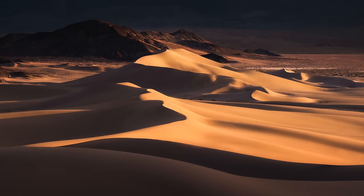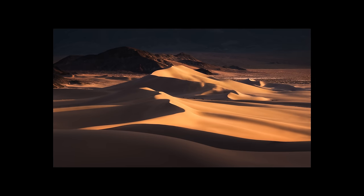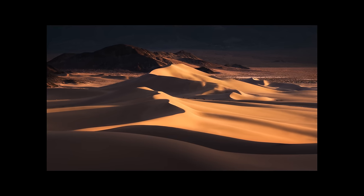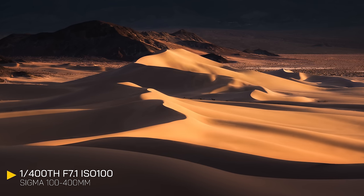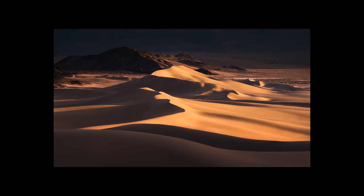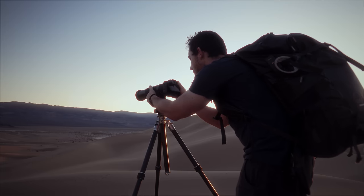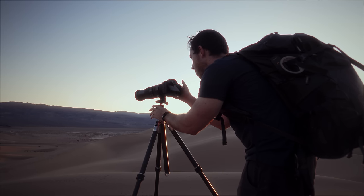After moving further over I found a perfect alignment of the dunes. As that sun got lower and lower the warm light got more and more vivid. This one is a panorama taken with my telephoto lens — three vertical images stacked horizontally and then stitched together in Photoshop. Bringing that foreground dune in from the left side really helped balance the composition. After shooting this one I decided to stick around this general area to see what would happen at sunset as that light dropped even further along the horizon.